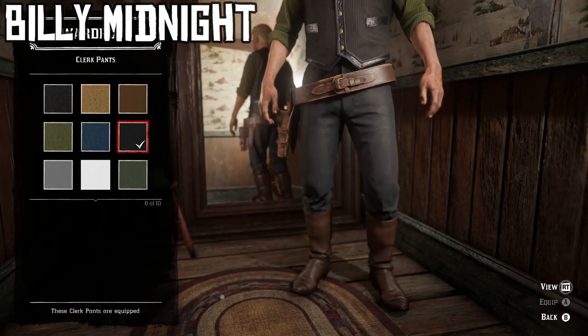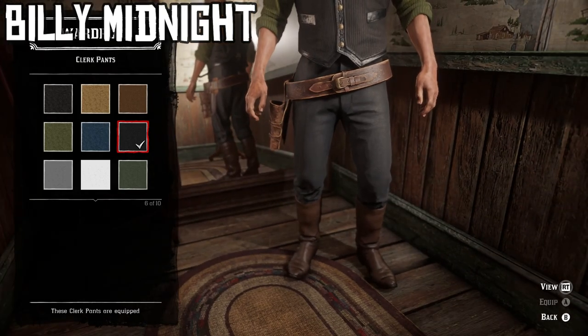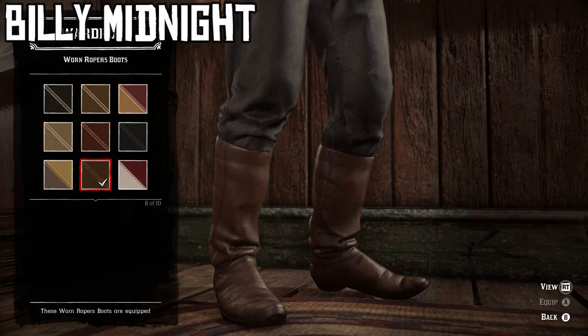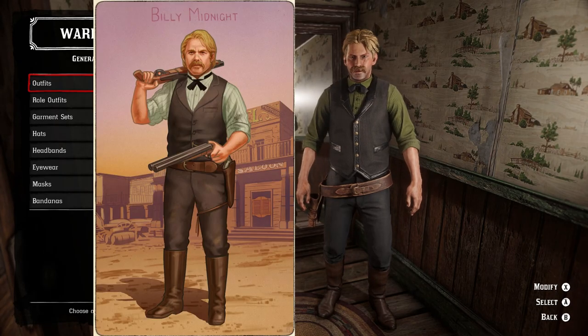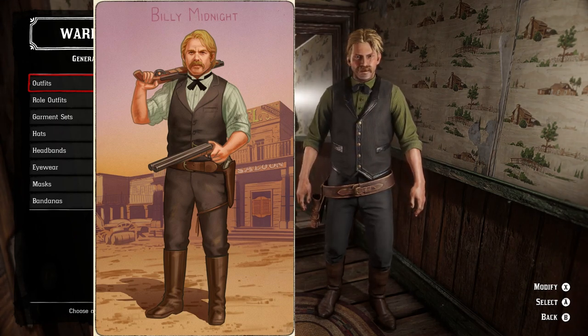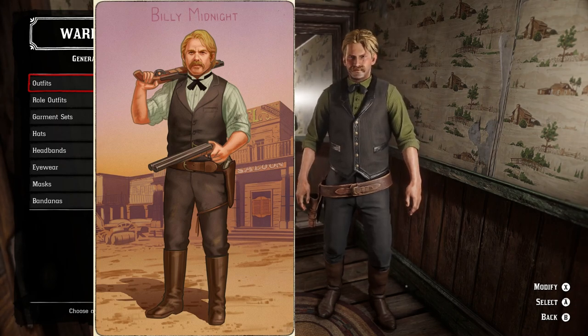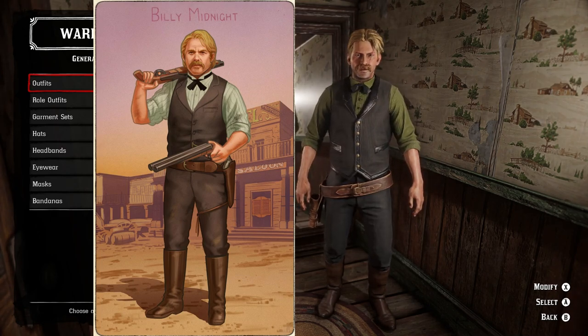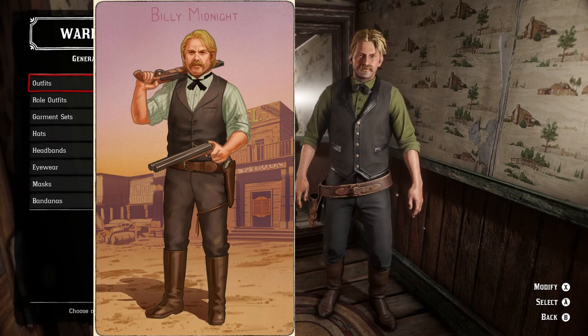For the gun belt, the first variant of the gunslinger gun belt — this light brown one is the best we can do. For the pants, the sixth variant of the clerk pants, these clean black ones, look pretty much exactly like his. For the boots, the eighth variant of the worn ropers boots, worn Texas style with pants tucked in and no spurs. That's the Billy Midnight outfit. For weapons, he's wielding two sawed-off shotguns in the picture, and his holster appears to have an all-silver Schofield revolver with an ebony grip. Or you could use Midnight's pistol — the fully gold-plated Mauser pistol you take from him in single player. No matter which way you go, it looks pretty cool and definitely looks a lot like his cigarette card.